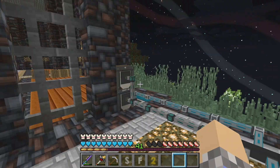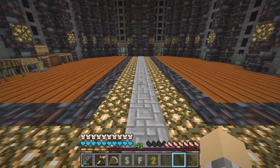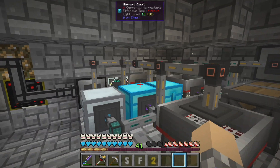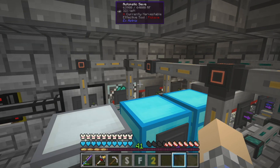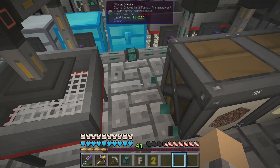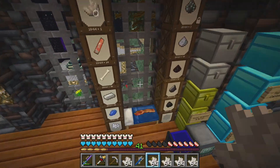So we've done some efficiency upgrades. We're no longer using chests — instead we're using barrels, which are going to hold more and should be a bit more efficient. We're also down to one igneous extruder instead of like ten, conveniently located right next to the barrel where it's doing all of its depositing. Storage is still an issue — we're going to look at storage next time.